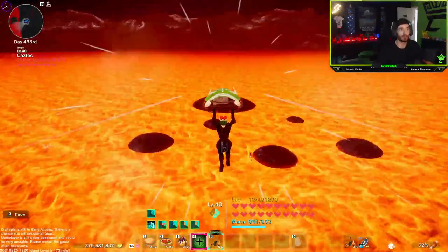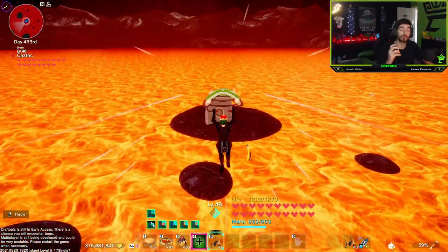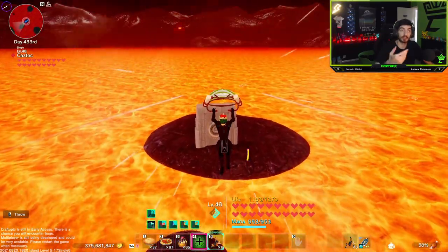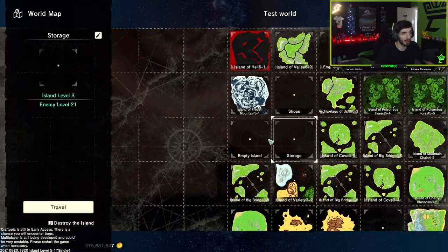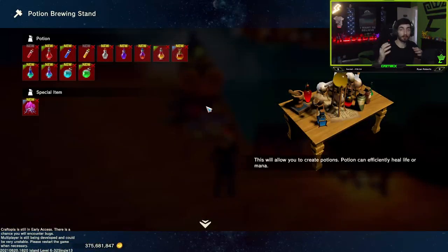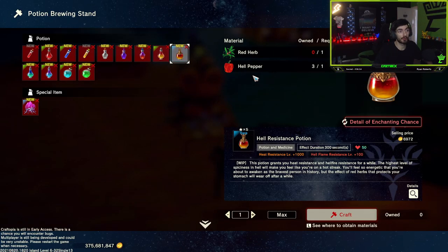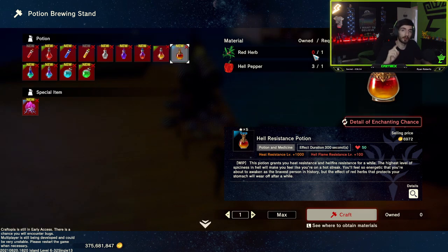I'm going to use my glider and cruise over back to the portal. Once you have hell peppers, you can then use heat resistance to come here, visit every skull, and absolutely max out on your hell peppers. Now we're going to go back to our base. You want to make sure that you have a potion brewing stand. If you head into your potion brewing stand and click on hell resistance potions, you will see it requires one red herb and one hell pepper. We just collected three, so that's three hell resistance potions.